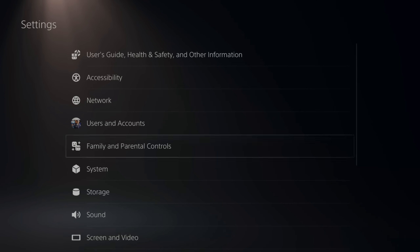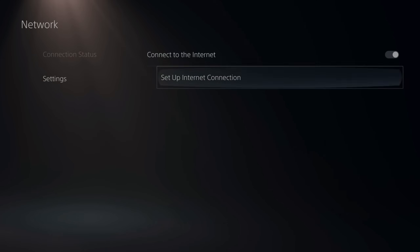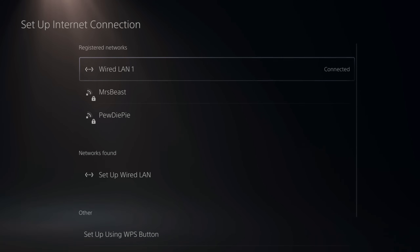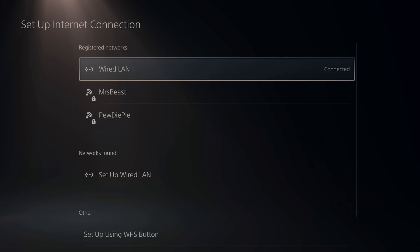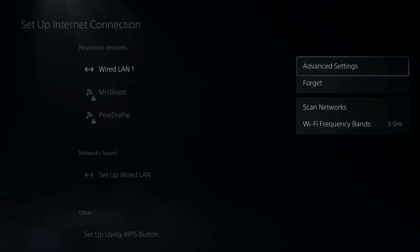Then back out and go to Network. Under here, go to Settings, then go to Setup Internet Connection. Find your current connection — I'm using Wired LAN 1. Press Options on it and then go to Advanced Settings.